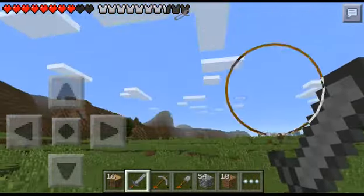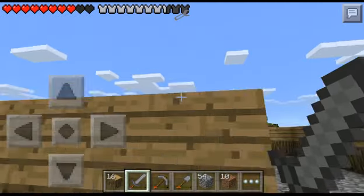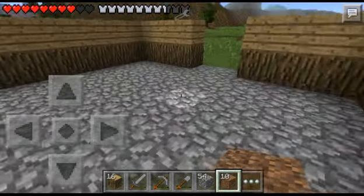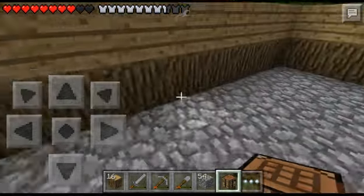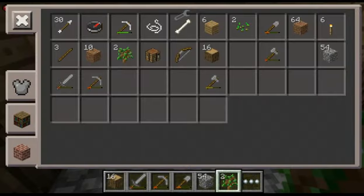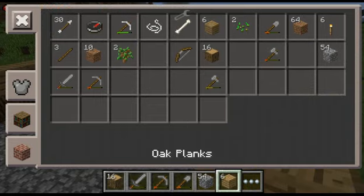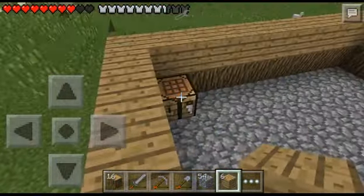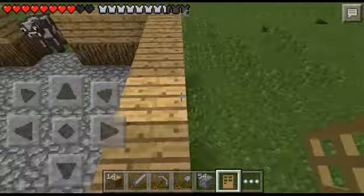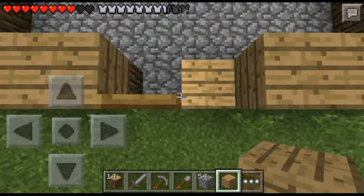I guess we can continue working on the house. Let me turn on split touch for this. Got my skin on, it's cool. Let's plop down a crafting table somewhere here — I want it to be on the side, the corner. Okay, now we still have some planks, not a lot obviously. I think it's more important to make doors right now. That's why I want doors — because I don't want things like this getting in here. Oh, that was a piece of planks.